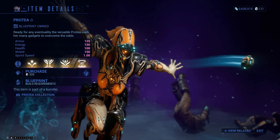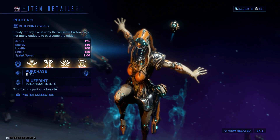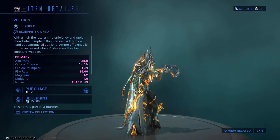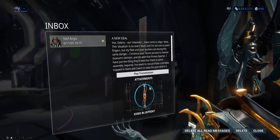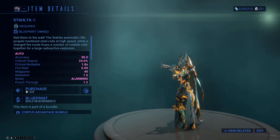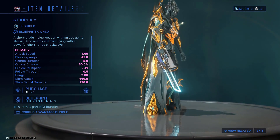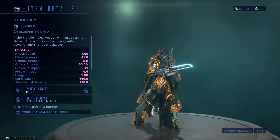A new Warframe just came out in the new Deadlock Protocol update: Protea, a support Warframe with time-manipulating powers. Alongside her there are also a couple of new weapons — her signature sidearm, the Velox submachine gun, a glaive called the Zoruas that has some interesting qualities, and two new corpus weapons, the Stalta, a rifle that also fires exploding radioactive rods, and the Stropha, a rad-looking gunblade. Since all of them are somewhat interlinked in how you farm for them, I'll cover them all in this video.